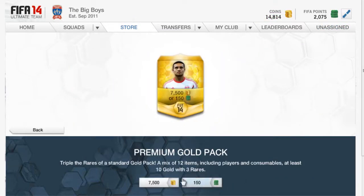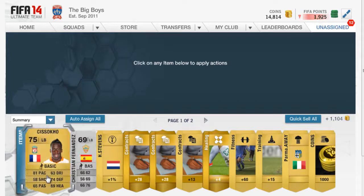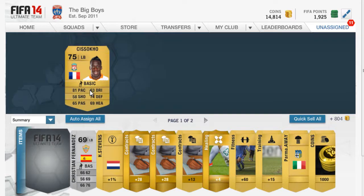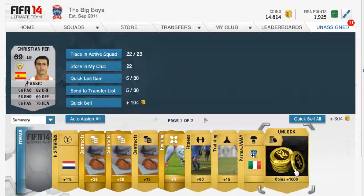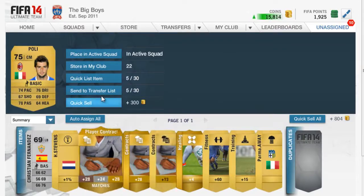So now we're going to open all these on the 7.5k gold pack and hope for the best. Next we're going to skip — and who did we get? Sissoko, not too bad. Kind of sucks that he's not rare though, because that would increase his price. We get 1k which isn't too shabby. Some gold packs.